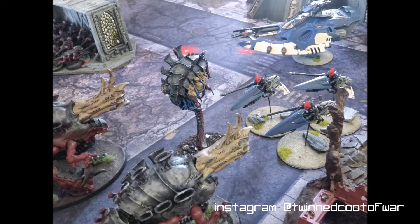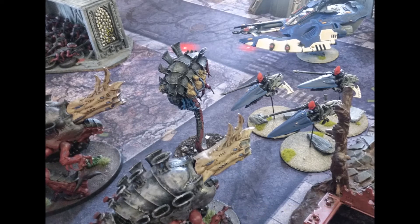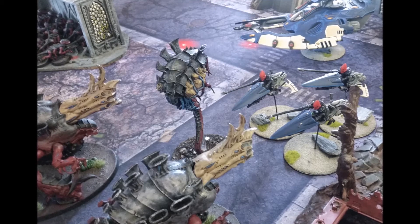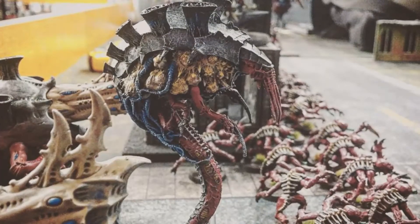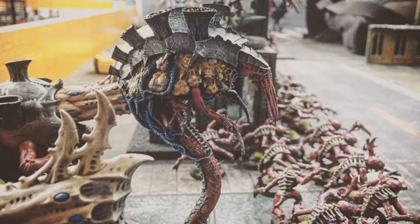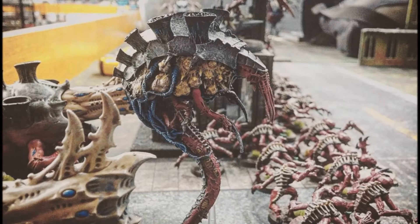When shrouding a firing base, the Malanthrope could sit back with some Tyrannofex or Exocrine. When the opponent gets close, it can move in and try to be near a unit when it's destroyed. When moving up with a combat force, the Malanthrope should stay near a solid combat monster or unit and leech off their prey. Sending a Malanthrope up with a Trygon Prime, Carnifex, or even Genestealers could have good results. Army-wide reroll ones to hit in combat and shooting is pretty influential. The Tyranid player shouldn't go crazy and kamikaze the Malanthrope to get an augment, but they should always keep it in the back of their mind on how they can achieve it.